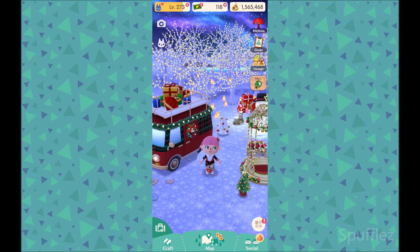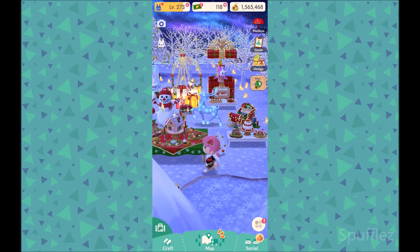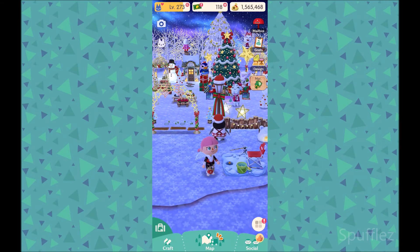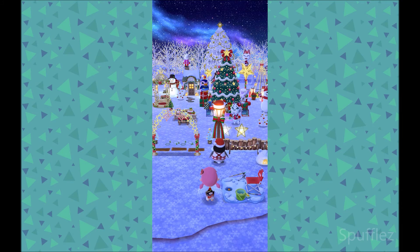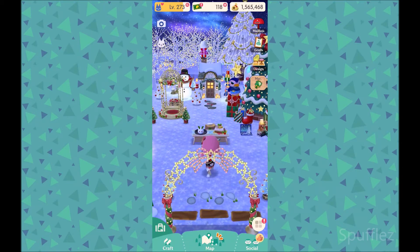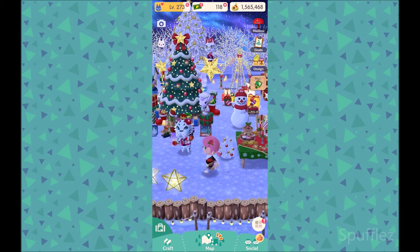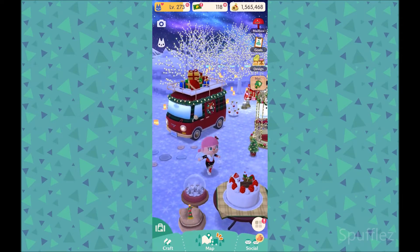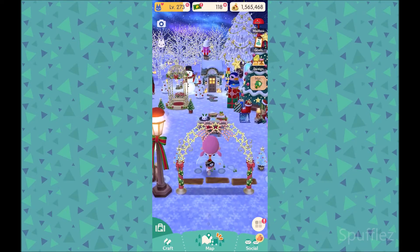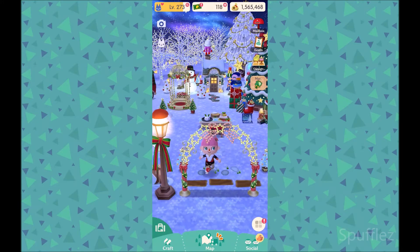It is now nighttime. We're going to walk around my campsite for one final time. I think my campsite looks really, really awesome at nighttime, especially because of the starry sky background that I put up there. All of the lights over here look amazingly beautiful. My animals look super happy. I'm just really happy with this campsite. I'm kind of sad that I'm going to have to change it for spring, but I do like making a campsite for every different season.